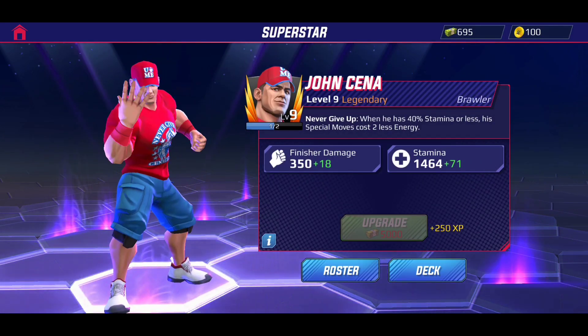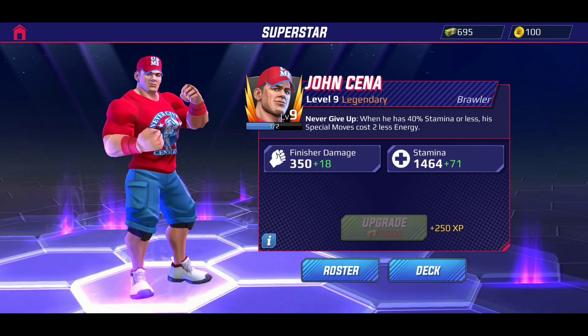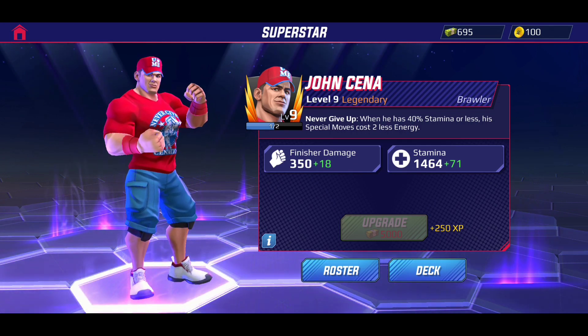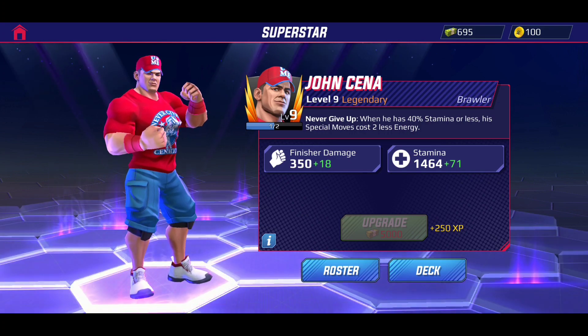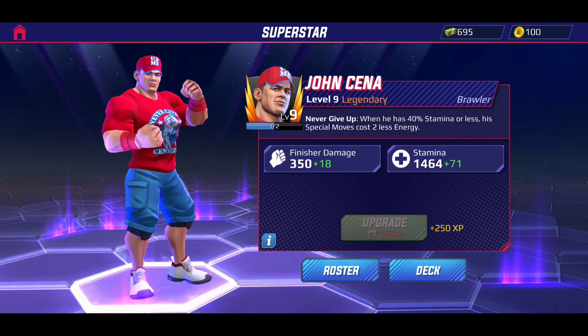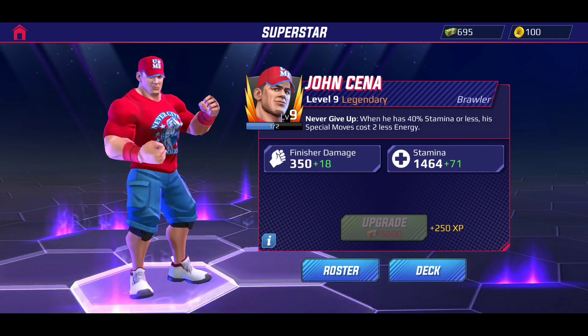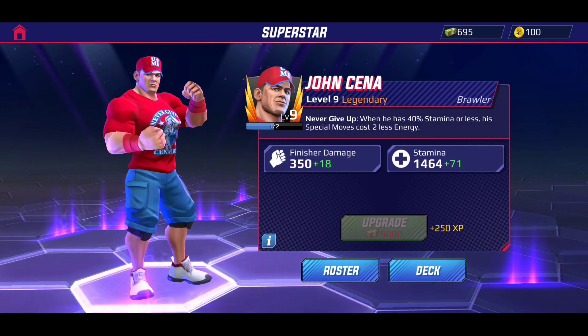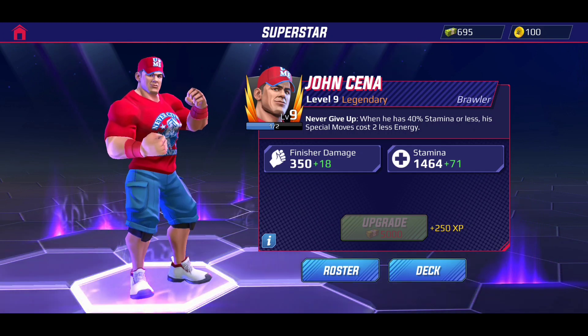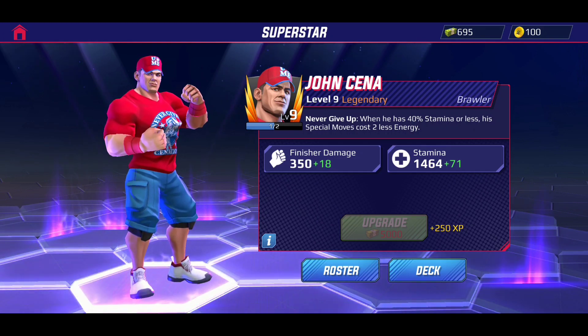Right now he is a Legendary Brawler class character. His leader skill — or passive skill, whatever you want to call it — is "Never Give Up." When he has 40 stamina or less, his special move costs two less energy. If you don't know what stamina means in this game, it's basically your green health bar up on top.